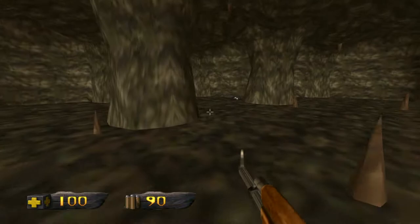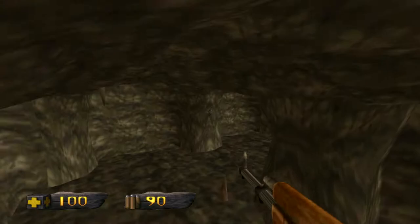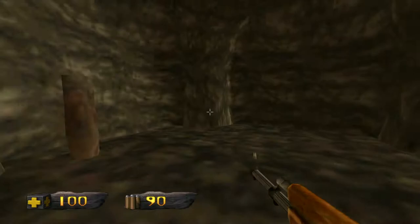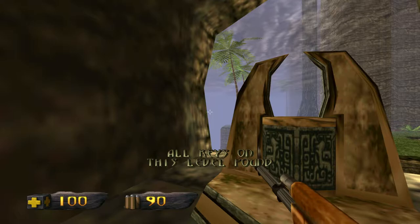I don't know the way out of here, so I'm just kind of running around. Here's our second level 4 key for this level. I will now meet you guys back at the portal, like, main hub. And then we will go into...